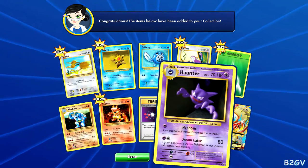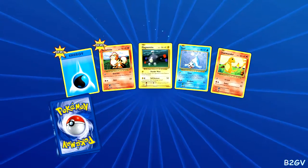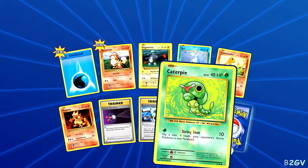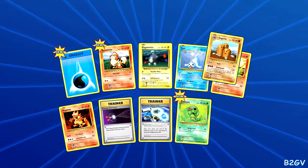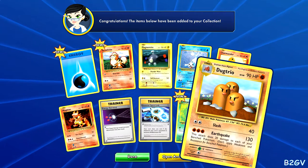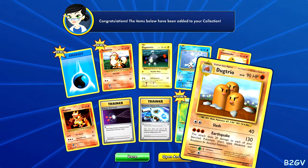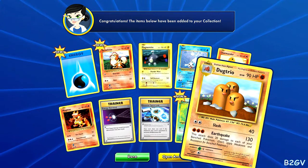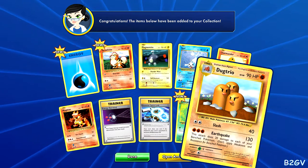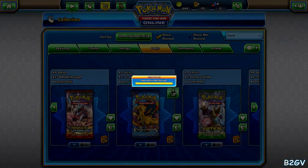All right, next one — got a Haunter, I just realized that goes with it. And Gastly. Can we get another EX Pokemon, two in a row? No, just a Dodrio. This attack does 20 damage to each of your bench Pokemon. Why can't it be to their big Pokemon? That would've been a lot better. All right, next — how many packs do we got left?